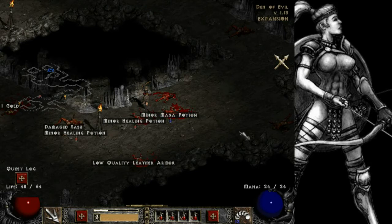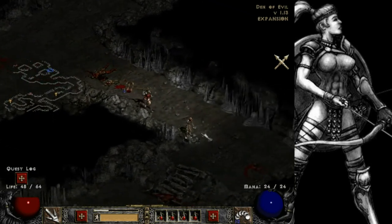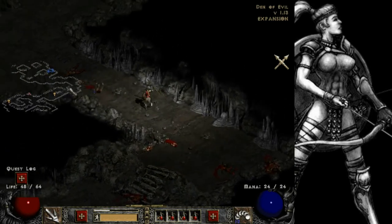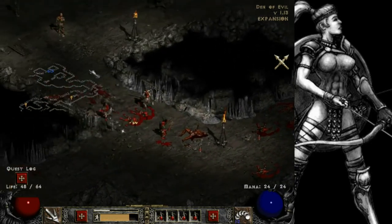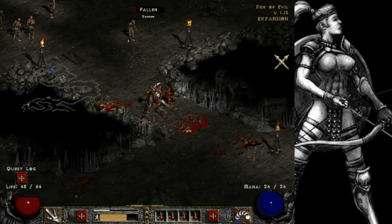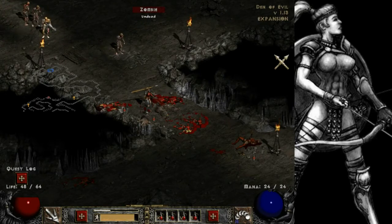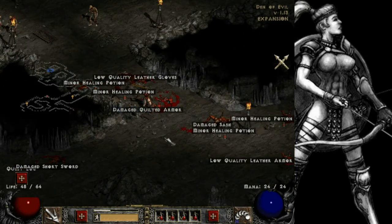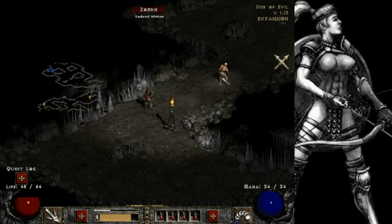I'm going to try not to use too many javelins here - I want to save a few for Corpse Fire. I could go back to town and repair everything but I don't feel like doing that. We got undead minions right there which means Corpse Fire is really close - right over there - so we want to be wary of that.